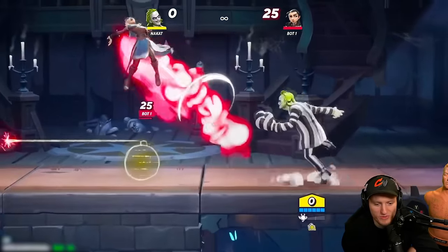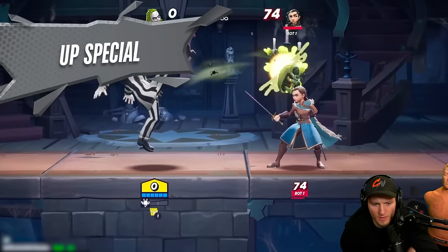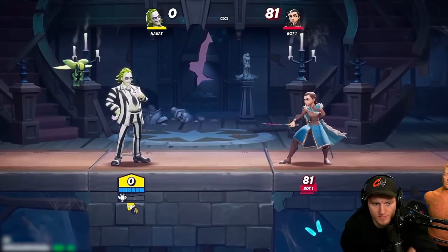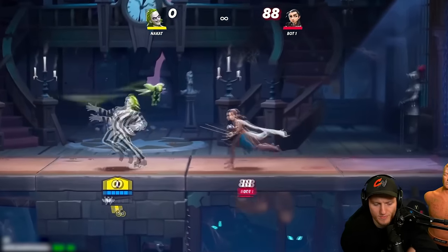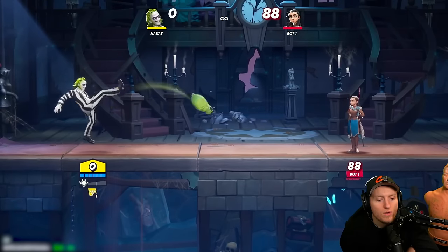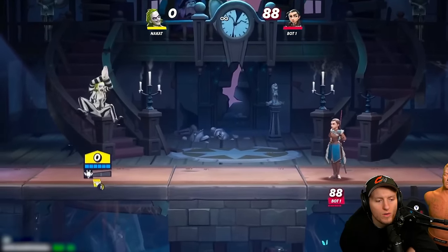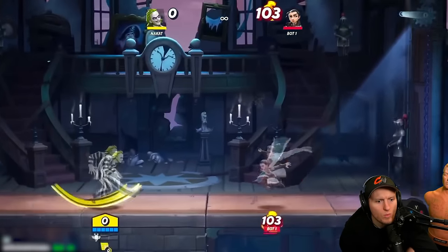Beetlejuice's up special on the ground: you throw the Beetle at the opponent. On hit, you're able to do two aerial up specials instead of one. If it doesn't hit the opponent and you try to aerial up special, you're only able to get one. You can go in various directions as well — that makes this move very good and versatile.